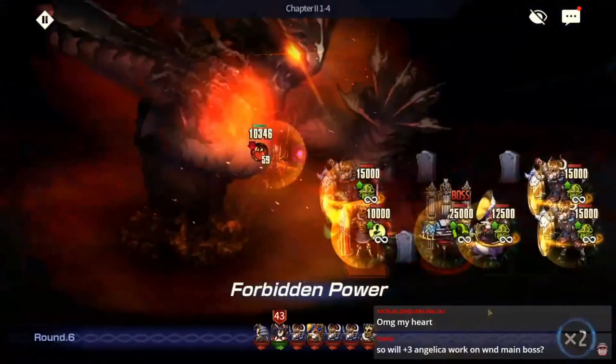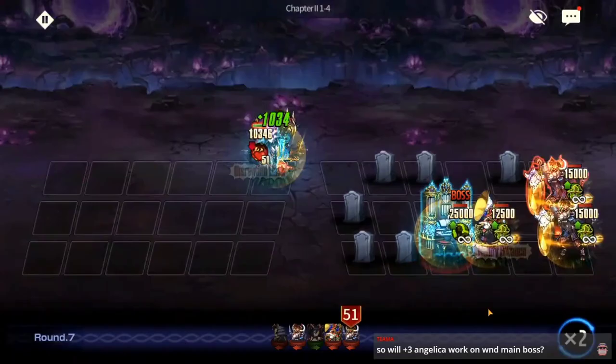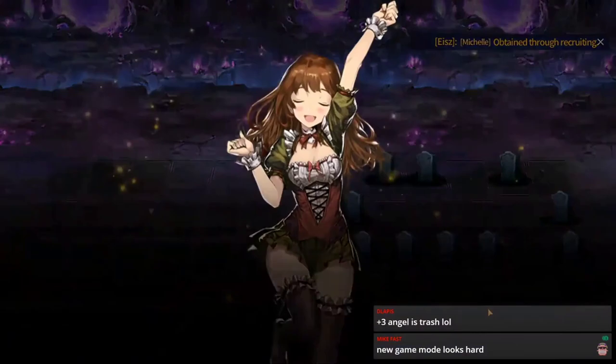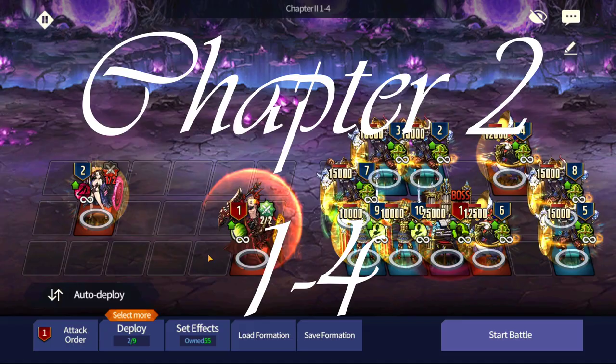Livia will get rid of every single enemy for you. If you don't have Livia this is where it gets tricky. The best method is going to involve Seto. If you don't have Seto - I mean, why did you pick Belia from the jumpstart quest? Hopefully you have Livia, because this is quite challenging without either Livia or Seto.